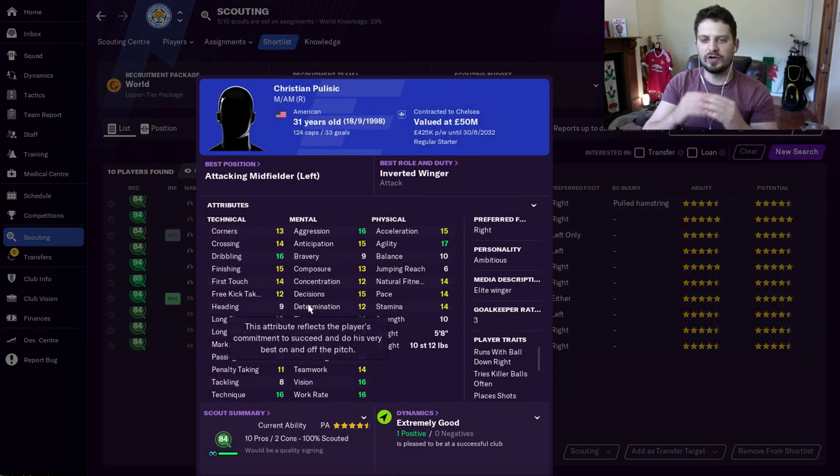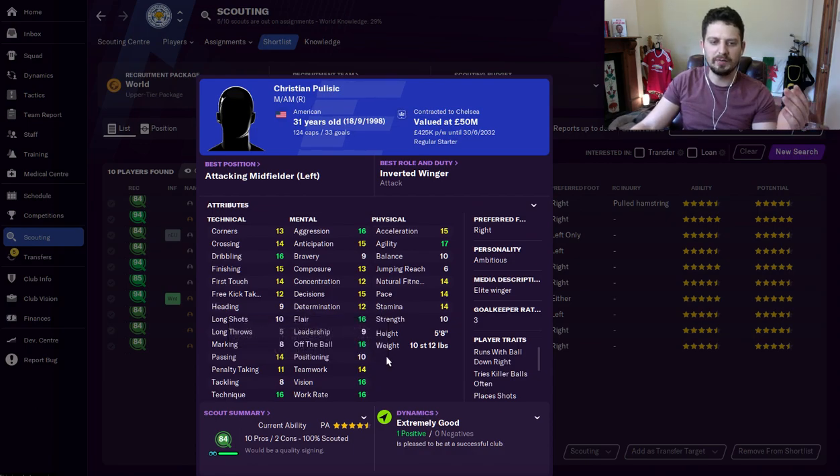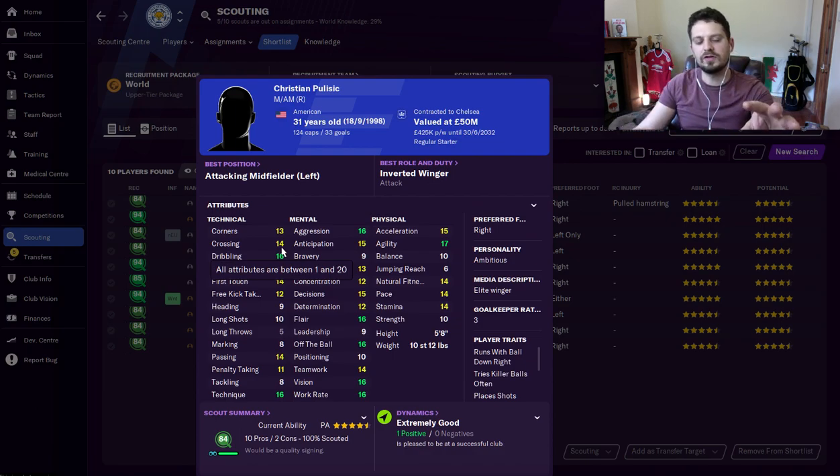Pulisic comes up at the top — he's not number one, we'll leave number one to the last. We're sorted by age here. Starting the game, he'll cost you 90 million quid, which is surprising that Chelsea will let him go for anything under 100 million. But you are getting one of the best players in the game for that. Look at that work rate and vision — very good to have a winger with good work rate, it shows they will track back. Pulisic has great decisions, which is good for a winger. I always say decisions is excellent for a wide midfielder because you've got the Holy Trinity — dribbling, finishing, and crossing — and they need to decide which one to do. If they've got good decisions, they will make the best decisions for your team.